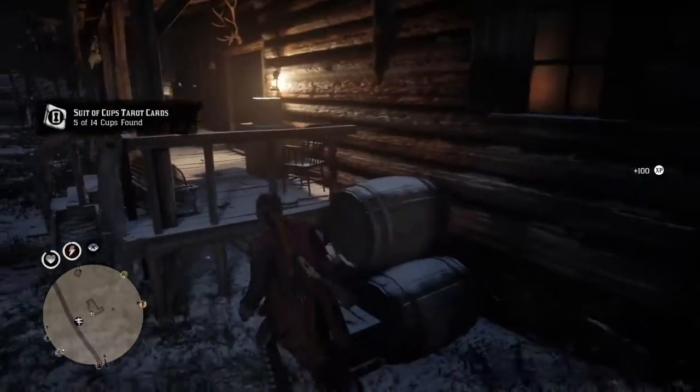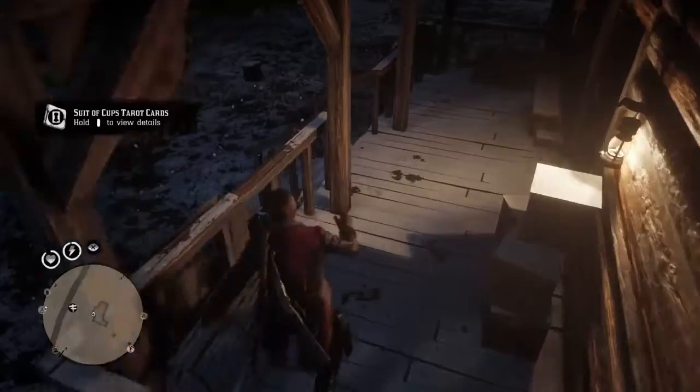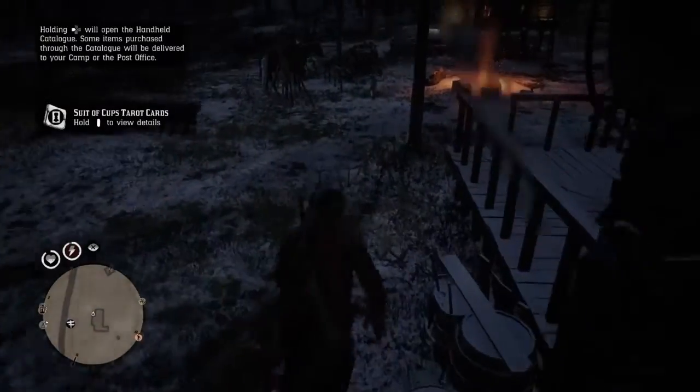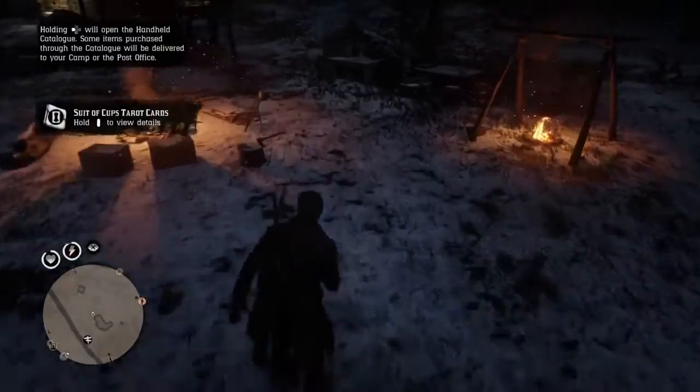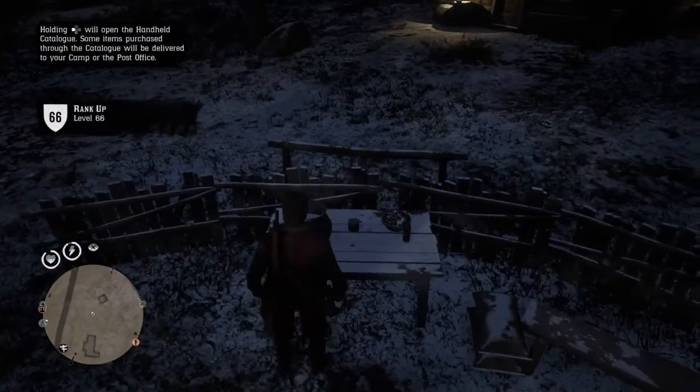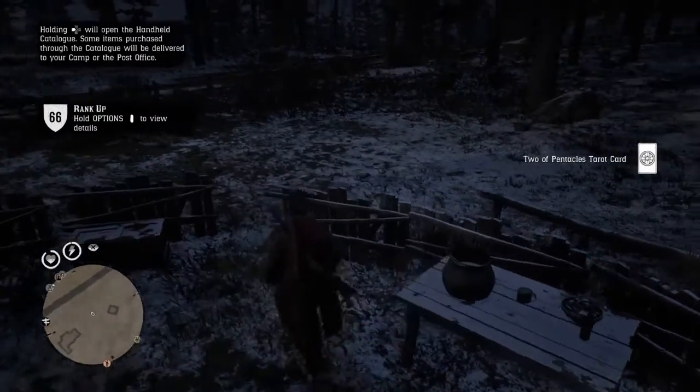The first card: if you're looking at the house from the front, it's to the right of the house on a table. The second one is on the porch — I forgot to film that part so it's not in the footage, but it's really easy to find, just on the sidebar. The third one is on the table right next to the butcher's area.